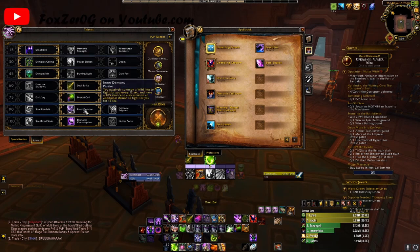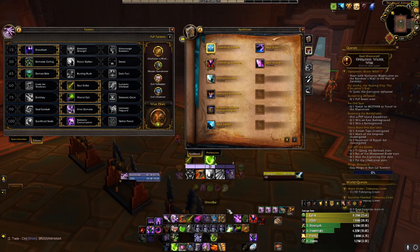Next we are going to look at is Inner Demons — it's a passive. You passively summon a Wild Imp to fight for you every 12 seconds, and you have a 10% chance to also summon an additional Demon to fight for you for 15 seconds. So every time you cast Hand of Gul'dan, it has a 10% chance to proc an additional Demon. This is how you stack up all your Wild Imps so that you can cast Demonic Tyrant.